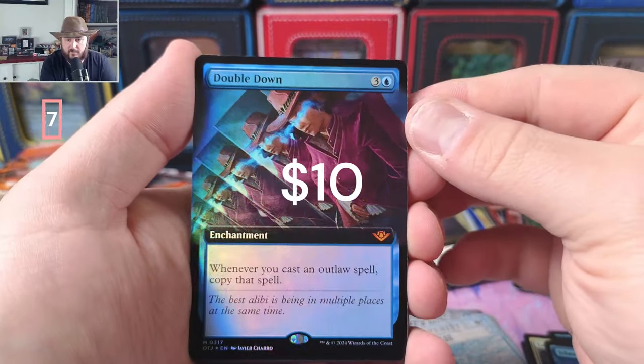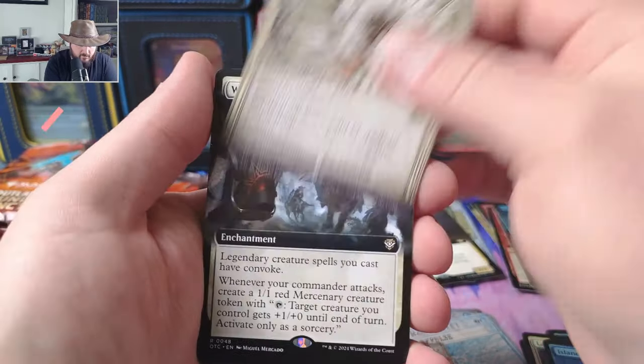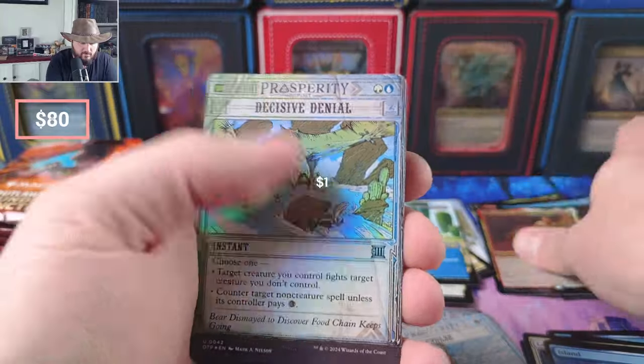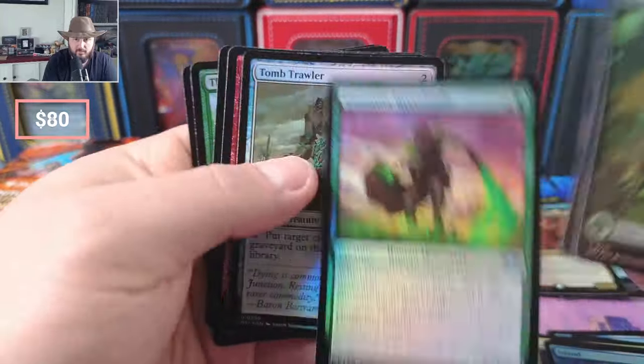Mercenary Double Down — whenever you cast an Ala spell, copy it. Pariah, We Ride at Dawn. Journey into Nowhere, plenty of Loot. The art on some of this is just really good.